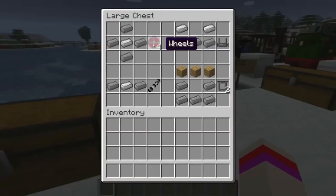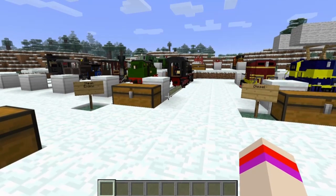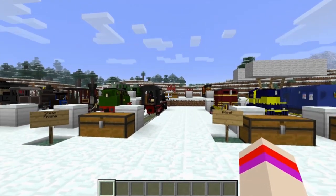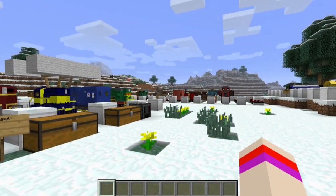Here are some wheels and the recipe for them. This is a stake, or as I like to call it, a coupler. Here is the steel frame and there's the recipe, and a steel cap. So those are some of the general recipes. There are three types of trains: steam, diesel, and advanced or speed trains.